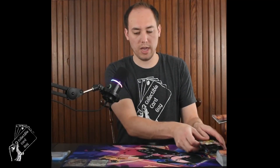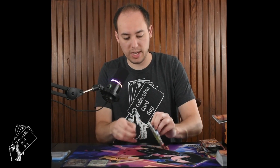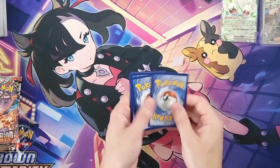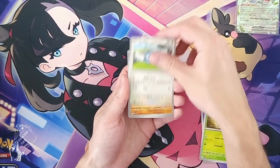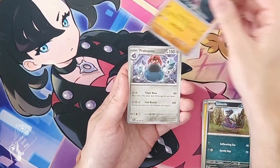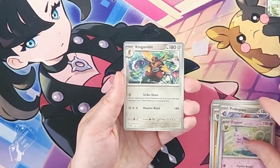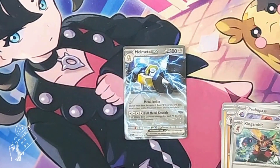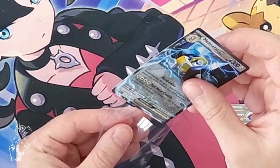Paradox Rift didn't have a great box rip, so it shouldn't be too high a bar to hit. Pack one of Obsidian Flames: reverse holo Espeon, reverse holo Kingambit, and Miraidon EX — first pack and we already got an EX hit, matching what we got from Paradox Rift in EX hits. Not too shabby.